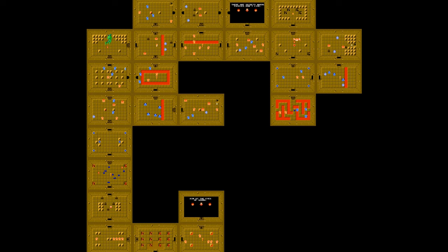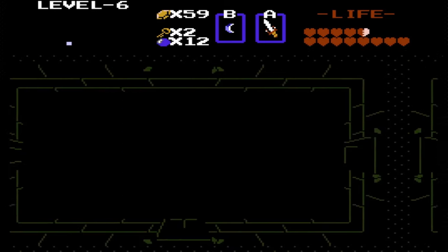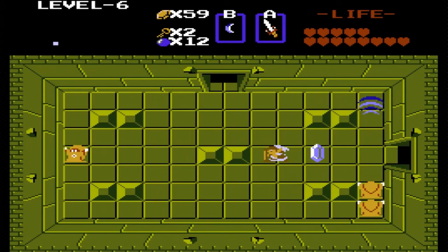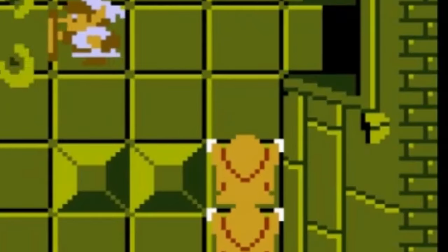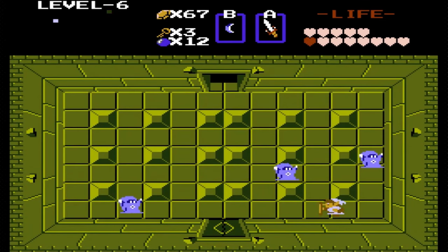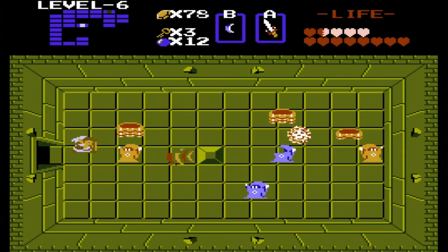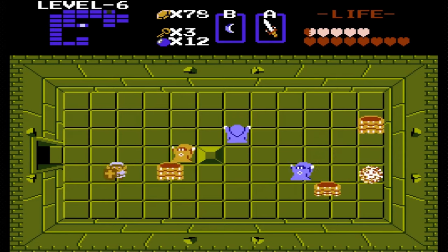They have got to be messing with me at this point. In case you couldn't tell by my extreme hesitation, this dungeon is hard and annoying — a true winner's combination. This dungeon introduces us to the Wizrobes, a bunch of blinking, teleporting wizards who are — pardon my French — a-holes. They shoot magic waves at you which do a lot of damage, and your only defense against their magic is your own magical shield.